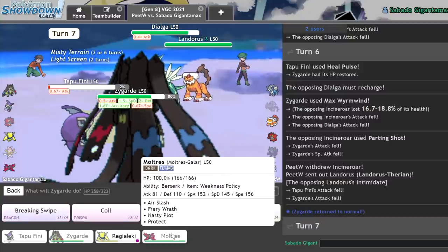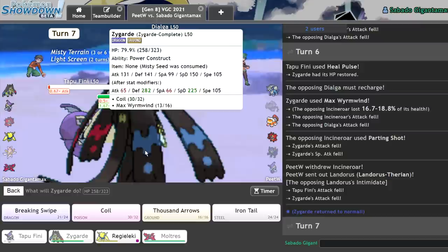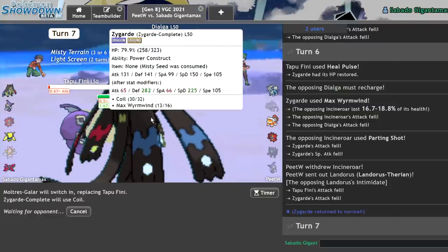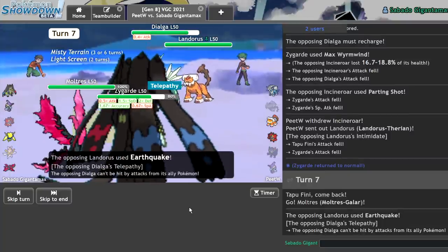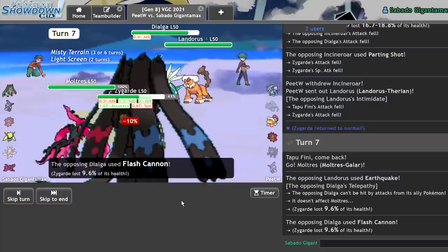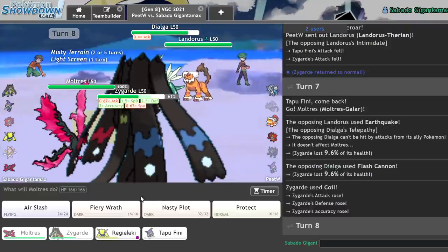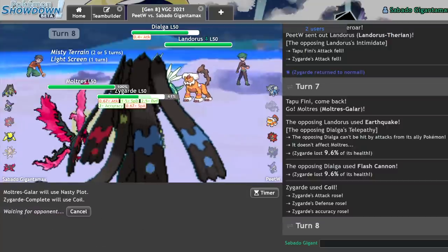Here, I'll get in my Moltres. And I never went small again — that's a slight visual bug. Let me Coil once more. I can Coil forever. I am Zygarde Complete, bro! I am Zygarde Complete. There's the Earthquake. And I'll actually just Nasty Plot with Moltres — that should give me the momentum I need to win. I should be fine to win now. Let me Nasty Plot. Let me give them the Nasty. And I'll Coil once more.